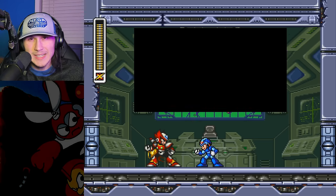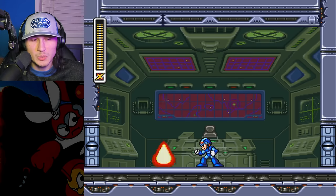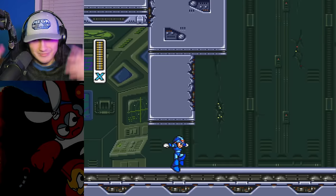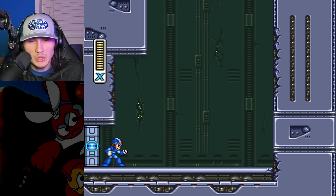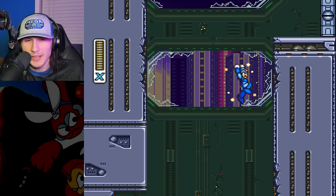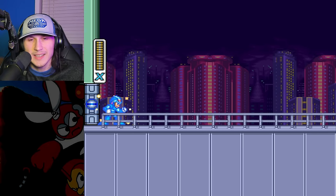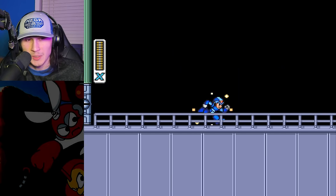In the RTA — the real human being speedruns — normally Zero shoots one charge shot and then the Z-Saber. I don't know what the deal is with that, but it's probably faster somehow. I mean, it's TAS. We have the final boss of the intro stage — and the city turned red in fear. Oh gosh, this guy's huge. Mega Man doesn't stand a chance.